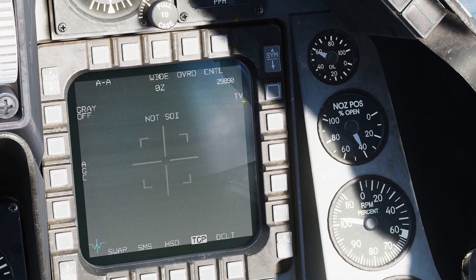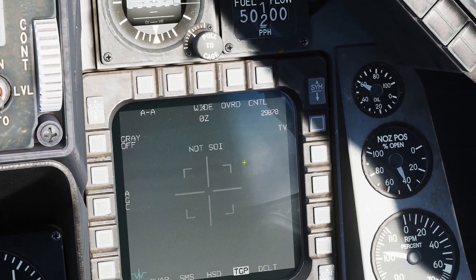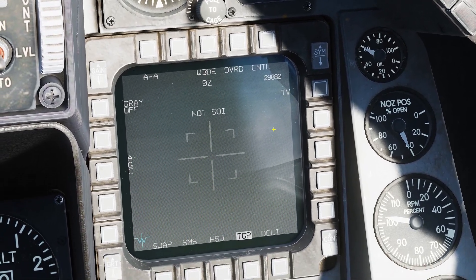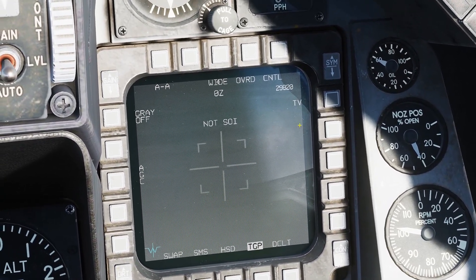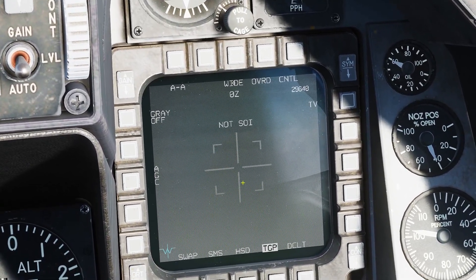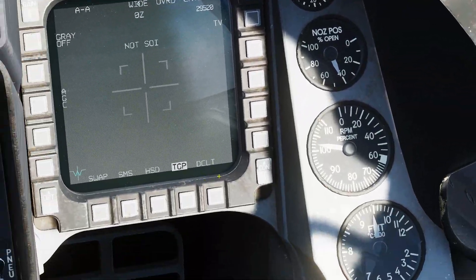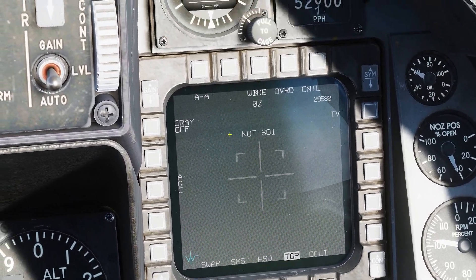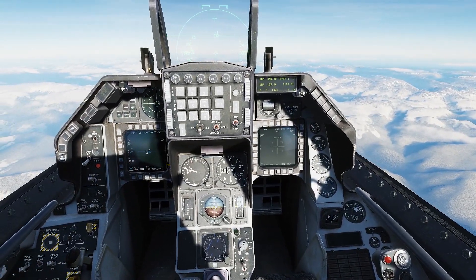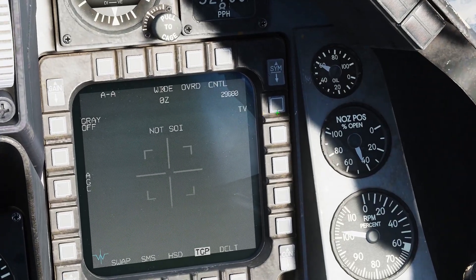We're going to need to switch this to white hot. The reason is we want to have very high contrast of the target from the background — the sky or the ground — so that we don't lose a point track on that target. If we do, it's simple: just DEMA switch down, go back to the radar, unlock, re-lock the target, and this will slave back over to it. In air-to-air mode, the targeting pod will slave the camera to your radar, so whatever your radar is looking at, the camera will be looking at. Let's switch this over to white hot.